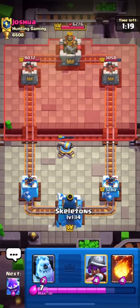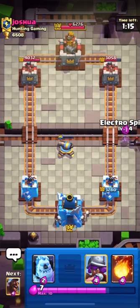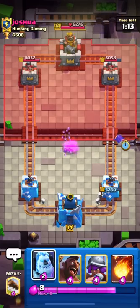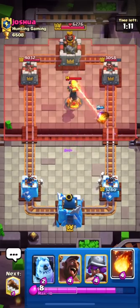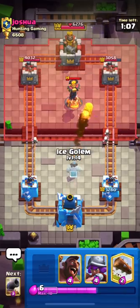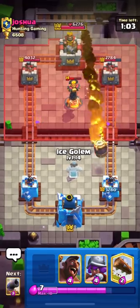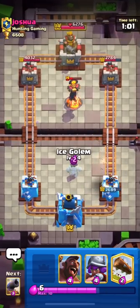If the barrel's shadow is closer to the bridge, it's coming on top of your tower. But if it's away from the bridge, then it's a Juke. Always remember this guys — I will even try to make a video on it as lots of you have requested.